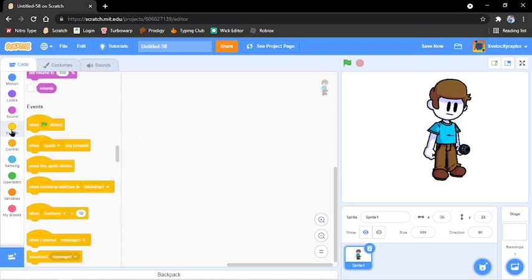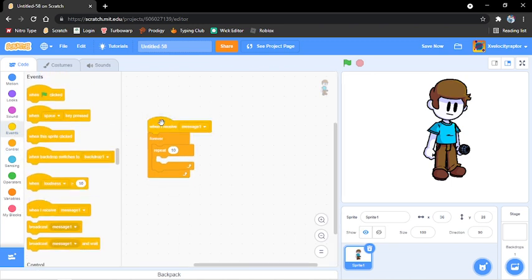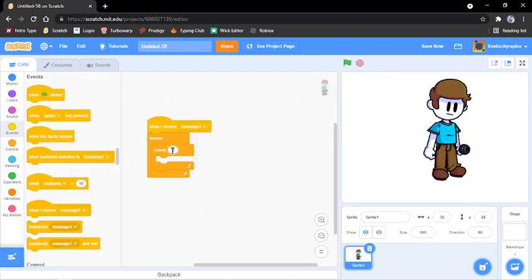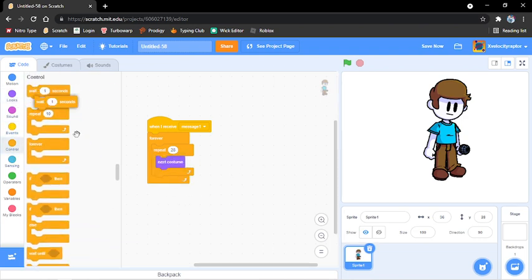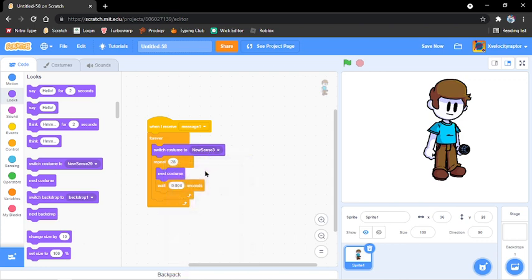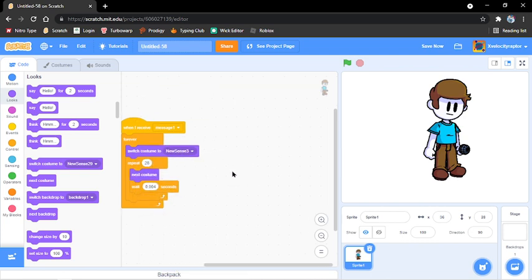Green flag clicked — wait, no, not a green flag. When I receive message 1, repeat twenty-eight times. Next costume. Wait 0.004 seconds. Switch costume to the new one — number three, because it's the first one. It's just mixed up for some reason.